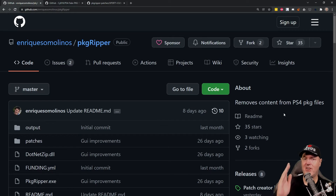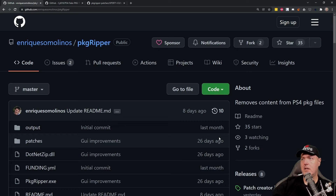Hey everybody, Michael Crump here talking about the latest and greatest in PlayStation 4 homebrew news. Today I want to talk about this program called PKG Ripper. What this application is supposed to do is remove content from PS4 package files in order to save hard disk drive space.